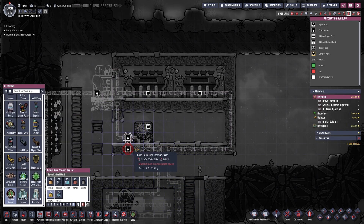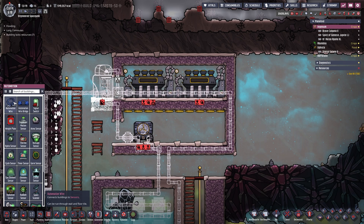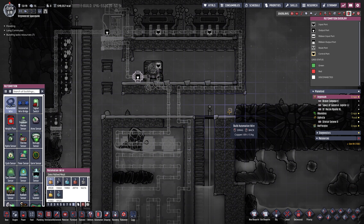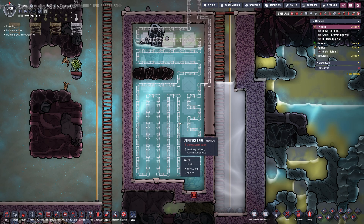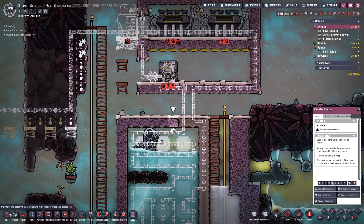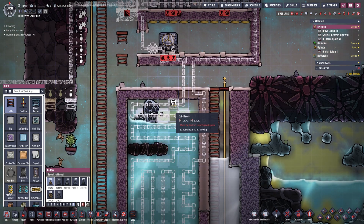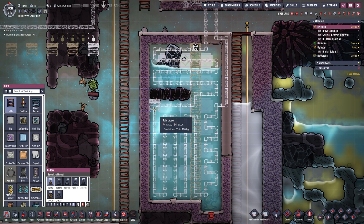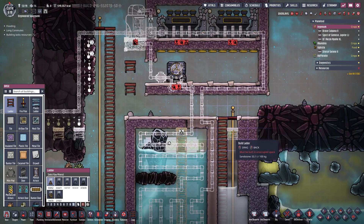Right here, a liquid pipe thermal sensor while we are already here, and then an automation wire — might as well get this ready while we are at it. Currently we can't get in here, but we can fix that by ripping out this tile and plopping in a ladder all the way down to the bottom. We'll need a few more ladders so we can reach all this stuff, but overall we're not looking too bad. Let's get started.